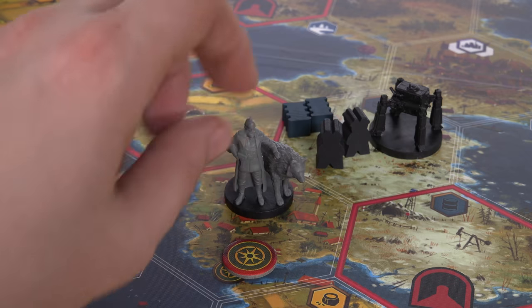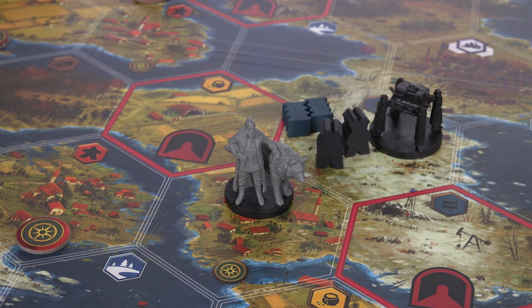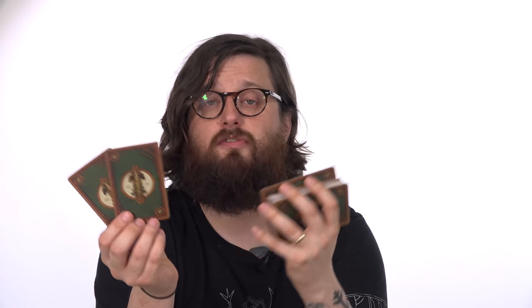On the Scythe board you'll find these little tokens dotted about the map. If you pick one up, you get to draw a card from the encounter deck. These cards quite literally paint a picture for you, showing you an encounter you're having somewhere in Europa, and then giving you a few options on what you want to do.